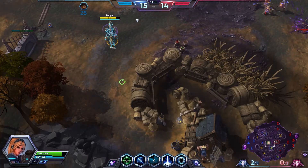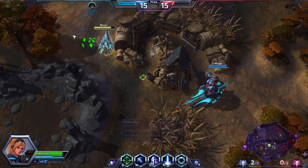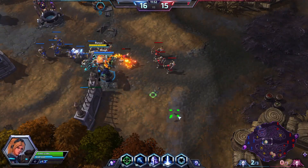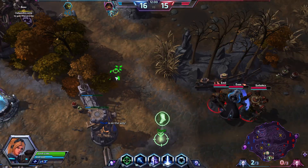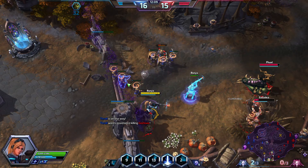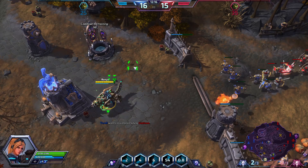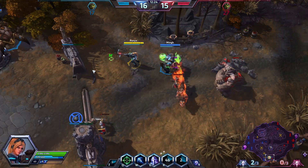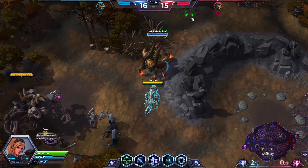We kind of need to regroup at this point. We have the experience lead and if we get a good engagement on them, we will win. Now we have our Crippling Shot, which means that we can kill somebody instantly if they are below half health at this point. Later in the game we will be able to kill anybody instantly — like instantly instantly. That's what you want to be doing as Nova: just picking people off, reducing their numbers all the time. Just making that 5v5 into a 5v4 — suddenly you have a huge advantage.